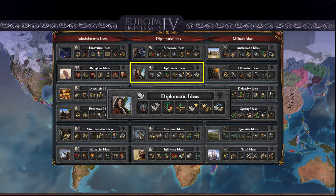And finally you get minus 10% diplomatic technology cost. This allows you to get diplomatic technology cheaper than you normally would. It's a very useful idea for keeping your head in tech and also allows you to catch up in tech very quickly.